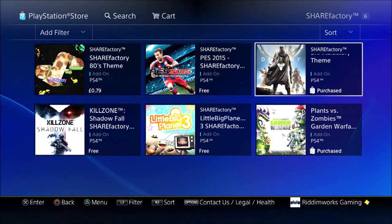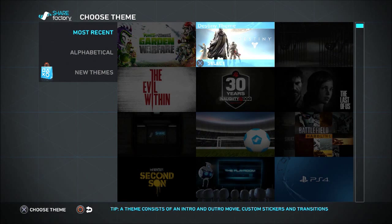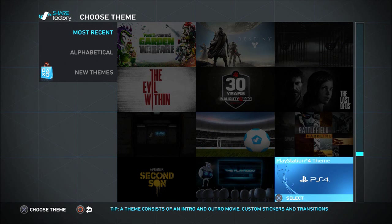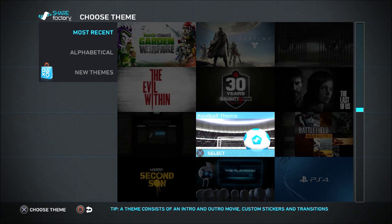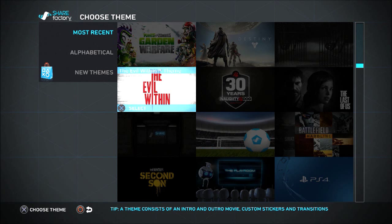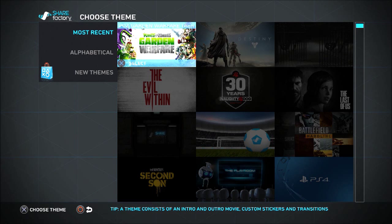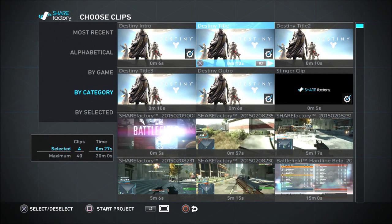I've purchased Destiny and Plants vs Zombies because I do play those two games. To integrate those themes within your projects, I'm going to start a new project right now. As you can see, all the themes are here — Infamous, a shooter theme, a football theme that was included around the World Cup, Battlefield Hardline, Last of Us, 30 Years of Naughty Dog anniversary theme, The Evil Within, a horror theme, and now Destiny and Plants vs Zombies Garden Warfare. I'm going to choose the Destiny theme.